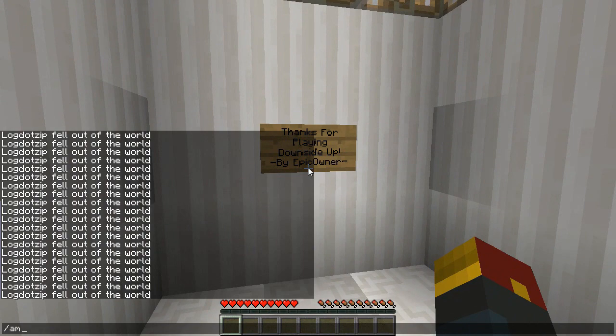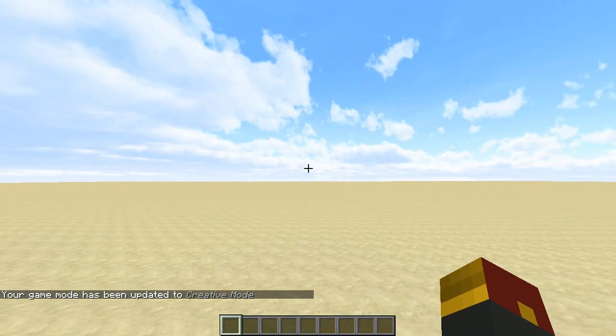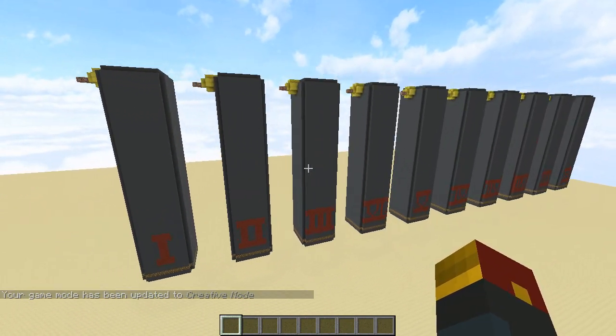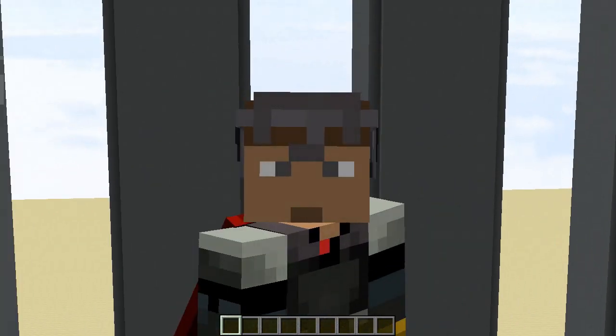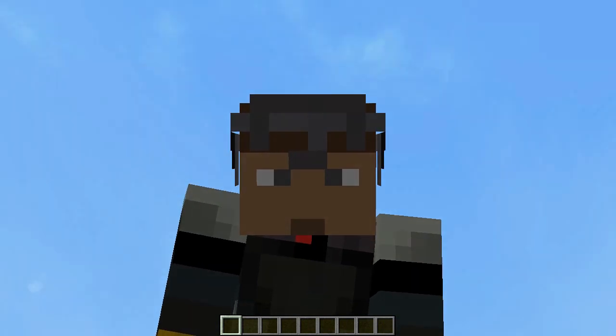Thanks for playing Downside Up. That was Downside Up by Epic Owner — shout out. This is neat. Hey, you've got to make a sequel, Epic Owner. If you enjoyed this video, leave a like rating and subscribe to see more awesome levitation dropper anti-gravity chamber maps. Have a great day, my friends. The download is in the description if you want to play for yourself. We'll see you later.